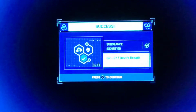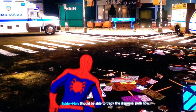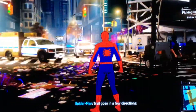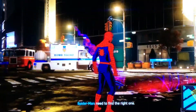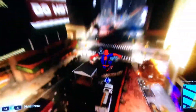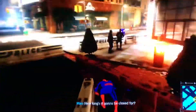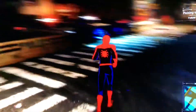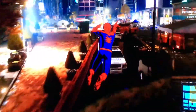Definitely devil's breath. Should be able to track the dispersal path now. Scanned. The trail goes in a few directions — you need to find the right one. I choose left. One of these is the right one and then one of them is not. The vapor trail heads up that building. Wait, where did it go?